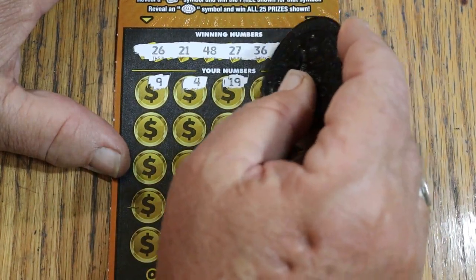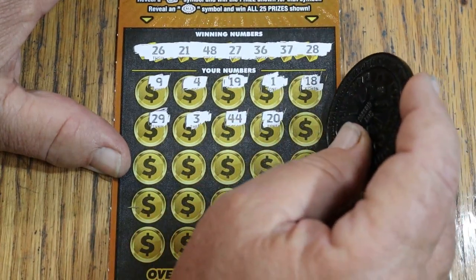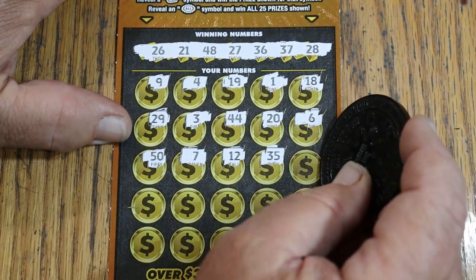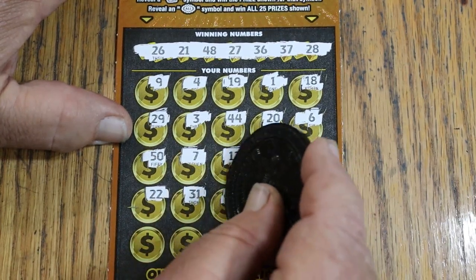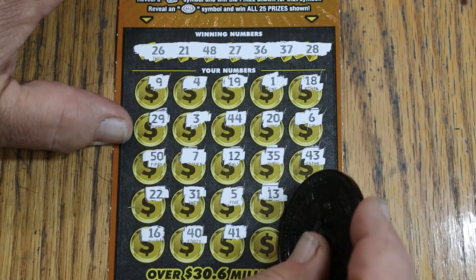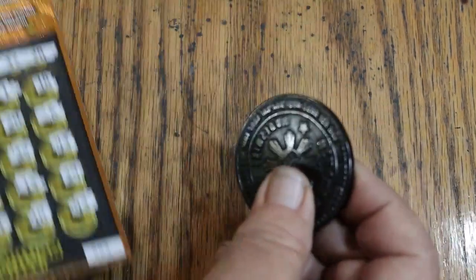Continuing ticket 9: 19, 1, 18, 24, 3, 44 Club, 20, 6, 50, 7, 12, 35, 43, 22, 31, 5, 13, 39, 16, 40, 41, 10, and 42 in the corner — nothing on the bottom. Bonuses: no, no, and no. So there's no back-to-back.